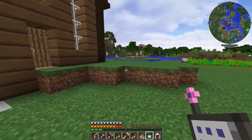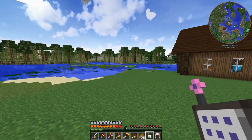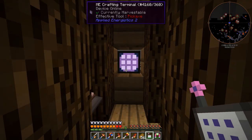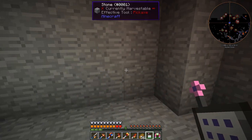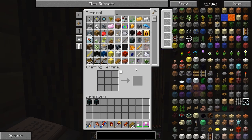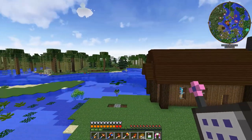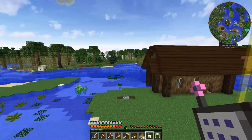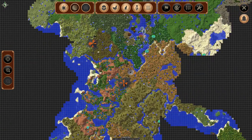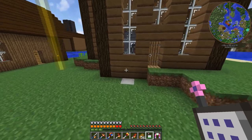Hey guys, Wells Knight here, and welcome back to another episode of Design Tech. In today's episode we are going to be diving into RF Tools, going to a different dimension, and hopefully capturing ourselves a Blizz. That is the goal, because I have been horribly unlucky with my terrain generation. We have explored all of this and have not found a single biome that Blizzes would spawn in. So we are going to make our own.